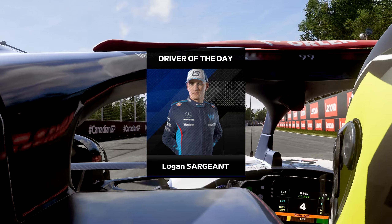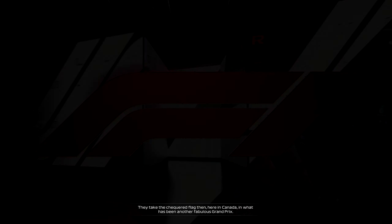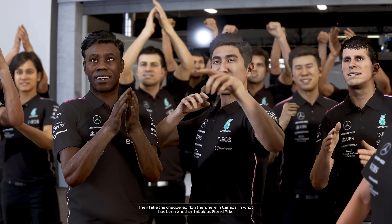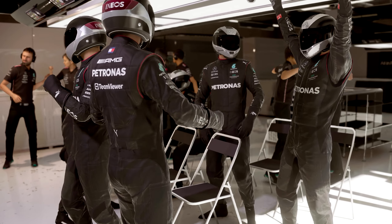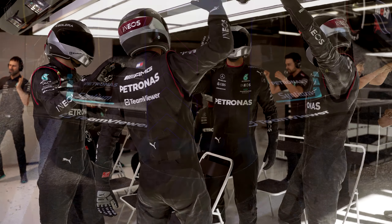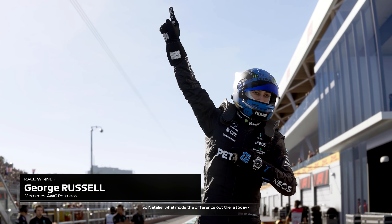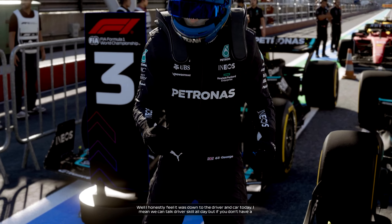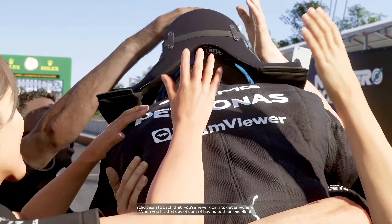George Russell exits the final turn and wins the Canadian Grand Prix — career win number three for George Russell, second on this season. We just don't quite have enough for Albon at the line, so it's going to be P13. Honestly, not a bad rebound for what happened in this Grand Prix — getting shoved off circuit by Pierre Gasly in turn one put us so far behind, but we were able to make it up. Logan Sargent, driver of the day, as he gets his first point in Formula 1.